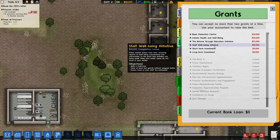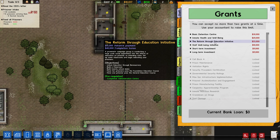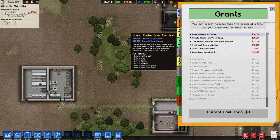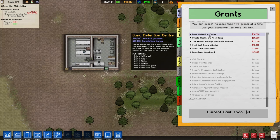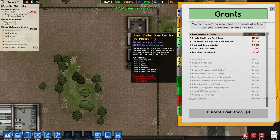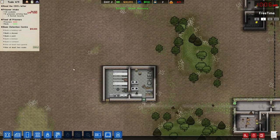Staff well-being initiative — I need a staff room, five guards, and none of my staff are exhausted. We'll hold off on that right now. Reform through education initiative. Inmate health and well-being. Basic detention center seems ideal, so I think I might start off with that. Hire two guards, two cooks, canteen, kitchen, yard, shower. All right, we'll do it. We got money. We need a yard and a shower. We got money.